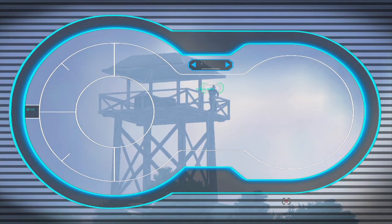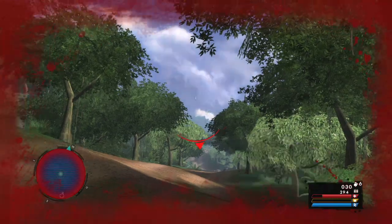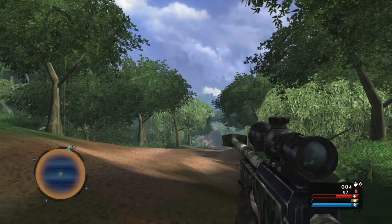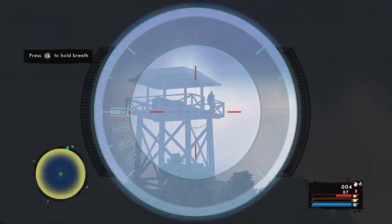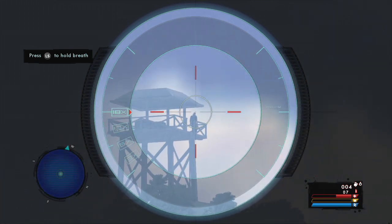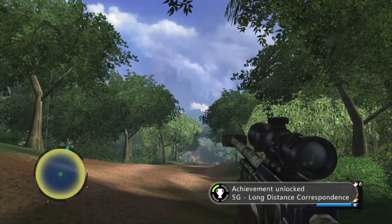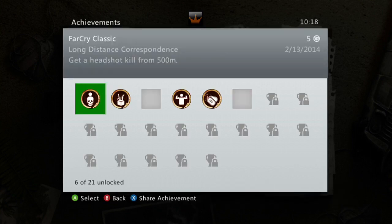Just keep backpedaling until you get a good distance — I went to 540 meters because I wanted to go 40 meters more than 500. Watch out for vehicles that will spawn behind you. Take out your sniper rifle — this is why you need it. You can get it in level 4 or early on in this level. Make sure you have a sniper rifle, line up your shot. There's no bullet drop or anything in this game. Once you do that, you get the achievement: Long Distance Correspondence.